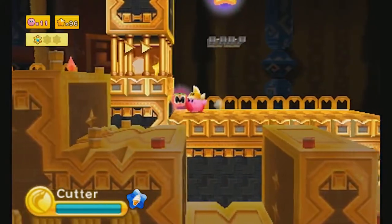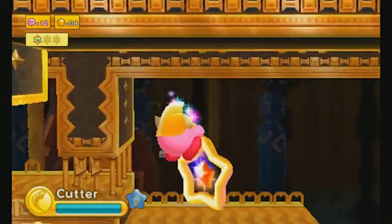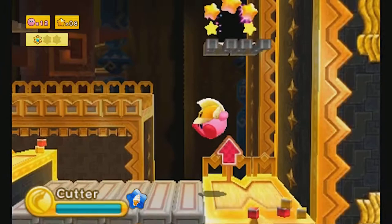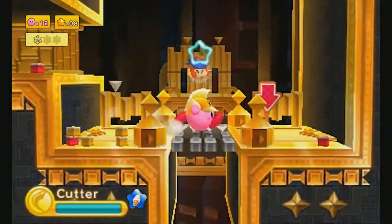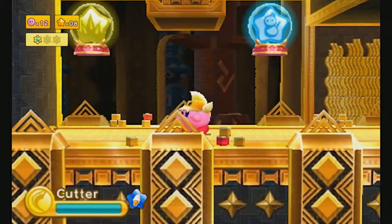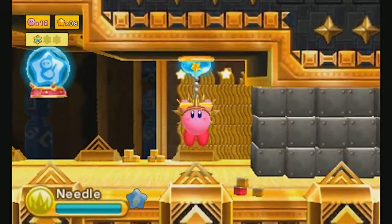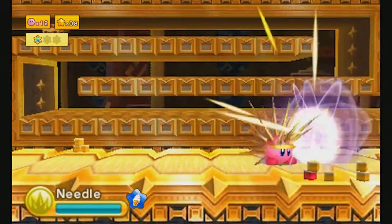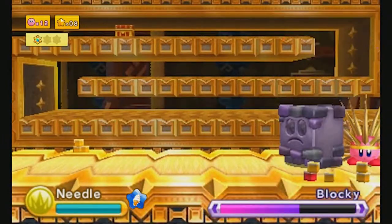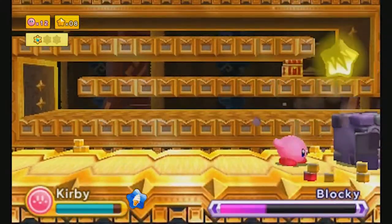We can break all those chests in the background to get stars and food and a sunstone, of course, and a chest. I like how it's a pyramid, I like how you have those cobras in the background that'll fire on you. It's really fun — it's probably one of my favorite levels in the game, honestly. We also have to beat this mini-boss here before it gets to the end of this path, because it'll fall in a pit if we don't.